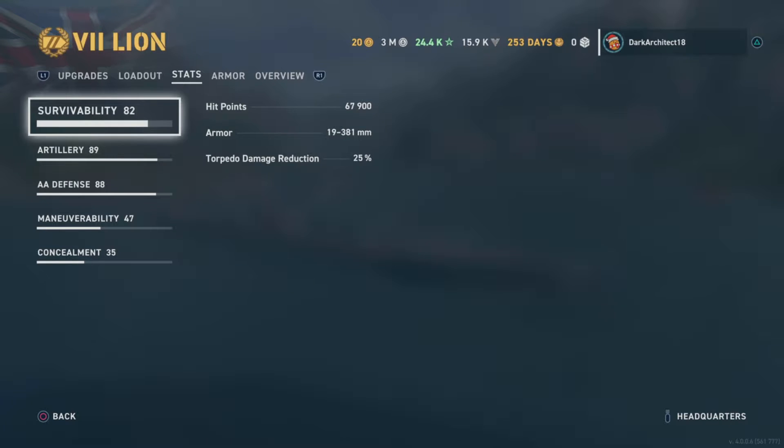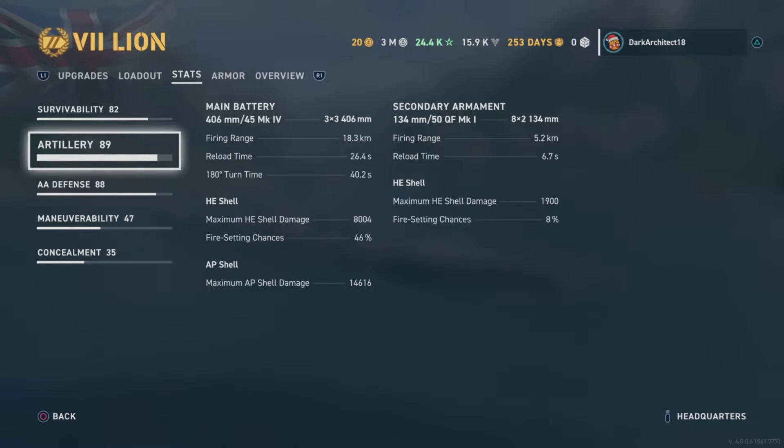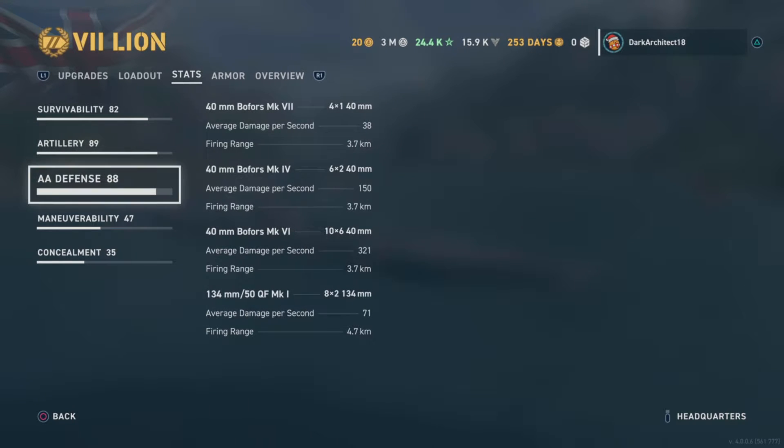Artillery has an 89 rating with 3x3 406mm (16-inch) guns, 18.3 kilometer firing range, 26.4 second reload time, 40.2 second 180-degree turn time, 8,004 max HE shell damage, 46% fire chance, and 14,616 max AP shell damage. Secondaries are 8x234mm with 5.2 kilometer range and 6.7 second reload.